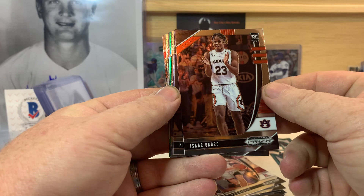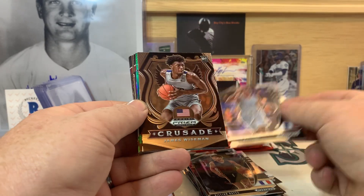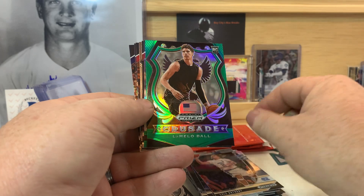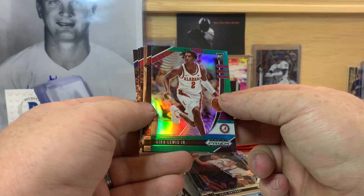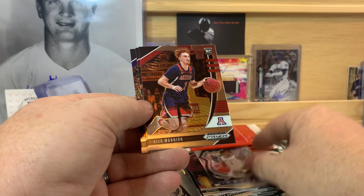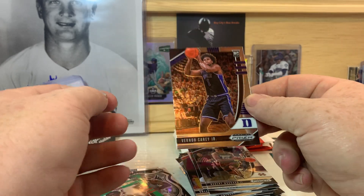Isaac Okoro, Killian Hayes, Theo Maledon, James Wiseman Crusade, Cole Anthony, LaMelo Ball Green Crusade, Kira Lewis Jr. Green, Onyeka Okongwu, Tyrese Maxey, Nico Mannion, Robert Woodard II, and Vernon Carey Jr.